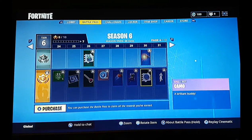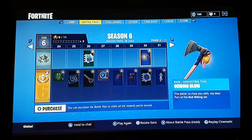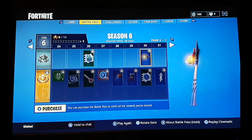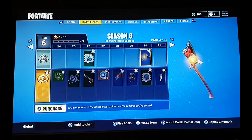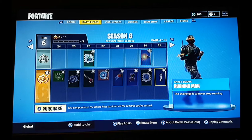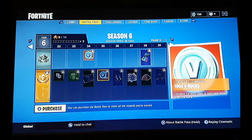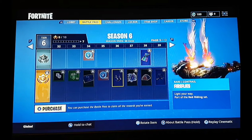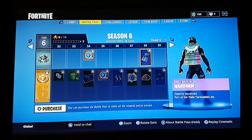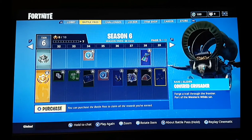You got a tomato so you can throw it at people, you got camo. You also got Guiding Glow. If you took the firefly off it would be a hatchet - that'd be pretty cool. Running Man - I don't really like this one. We got Fireflies. We also got Waveform.